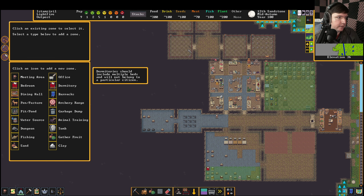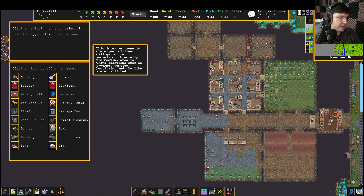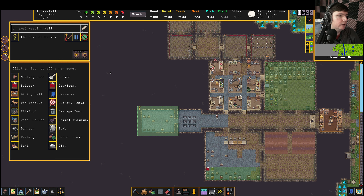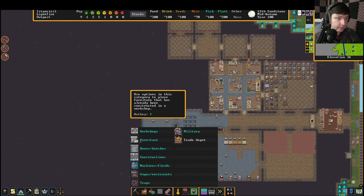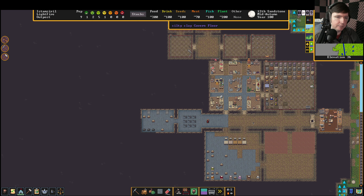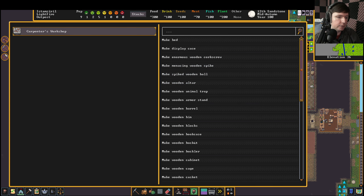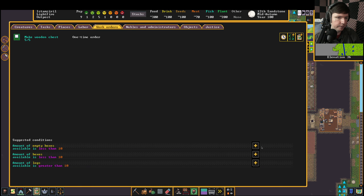Now that we have this room made, let's make an early hospital. They keep changing how things work — the hospital used to be a separate thing but now I think it's a meeting area with special settings. We go to meeting area and click on the hospital icon. We're going to put some beds in there, and it's also probably time to make a work order for chests — add a chest work order, make like five, and do it when you're at less than two. We're going to need a chest for the hospital, chests for some of the noble rooms, and even our inn will need a chest.